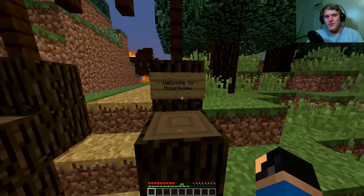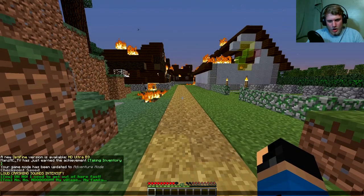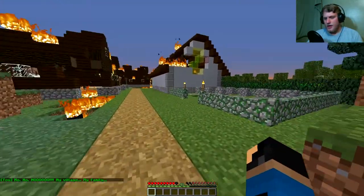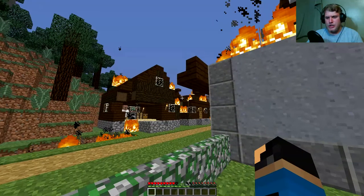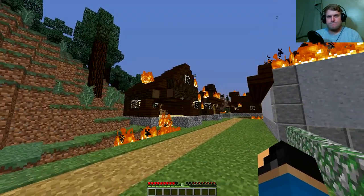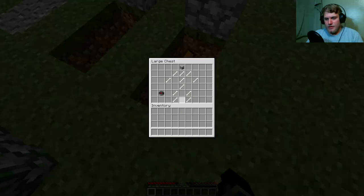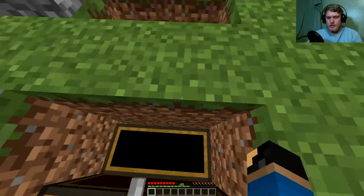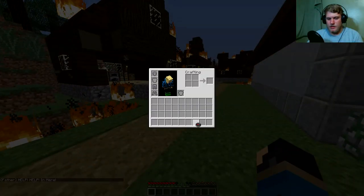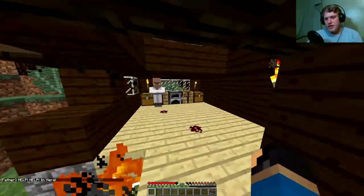Here we have 'Welcome to Mount View' — very nice. Oh, there's my dialogue. No... my village, my family. Okay, that's a shame. That is a cryin' shame. So let's see what's in here — we have a skeleton, we have a compass. I'm gonna take that compass. I'm not gonna take anything else other than this compass. And: 'Father! Help! I'm in here!'